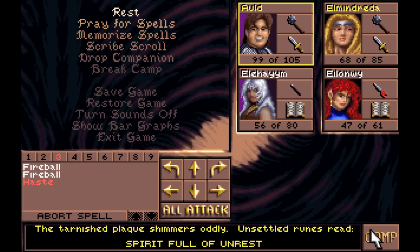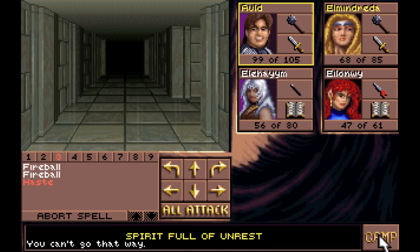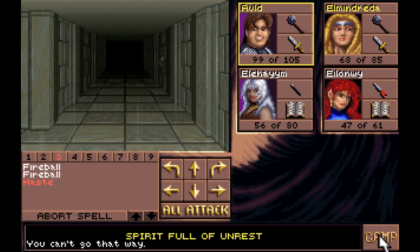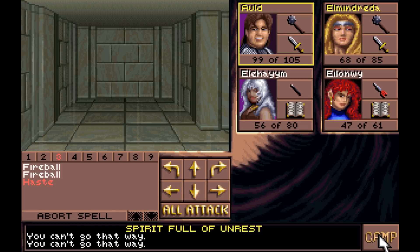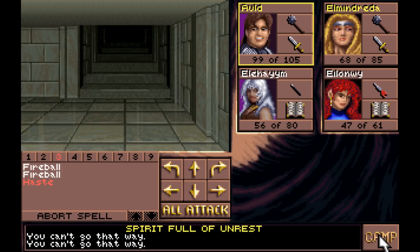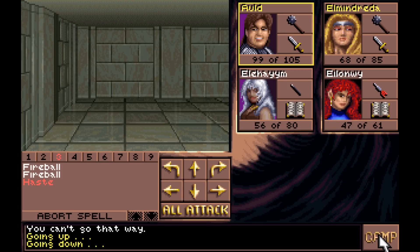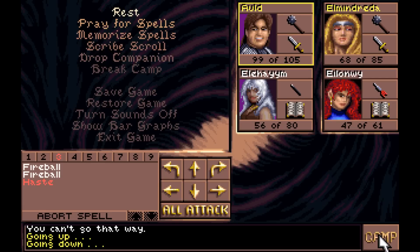It looks like we're about done with this whole little area. As you may have guessed with the four staircases and the inscription about four bones needing to go down, there are four separate areas to this whole place. The bone is down so it's okay. Well, let's go down here. A lot of these doors are just open automatically, I don't know. The funny thing is it says there are supposed to be enemies in some of these areas, and there really aren't.